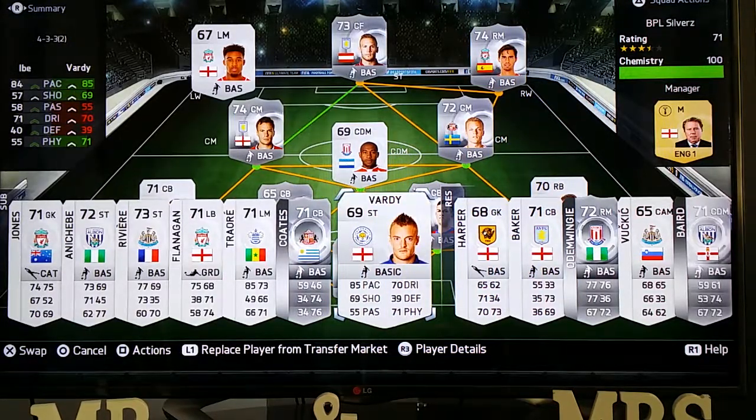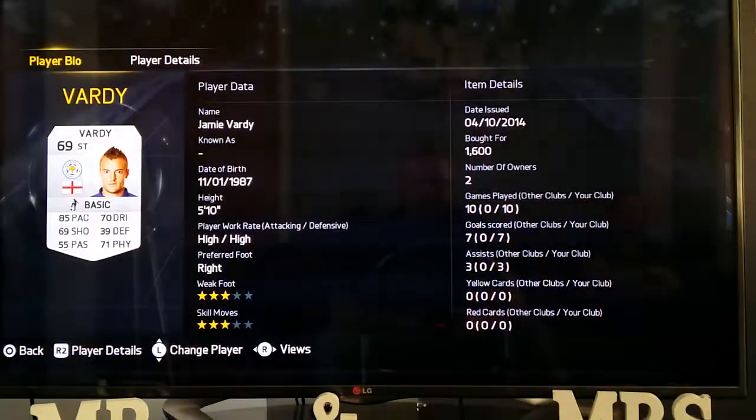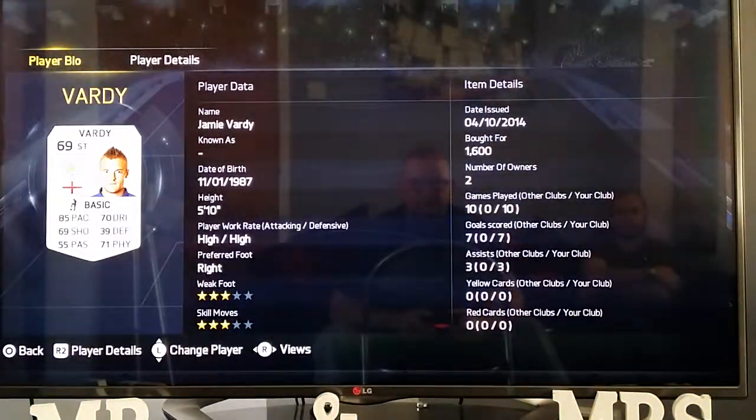Vardy — you can get his card in an in-form version, which is going to set you back about 50k at the time I'm making this video. I paid 1,600 for him. 3-star weak foot, 3-star skill moves. Good solid player. He's got 7 goals for me in 10 games, so he's got a good ratio. High, high work rate — he's going to get up and get down the field.